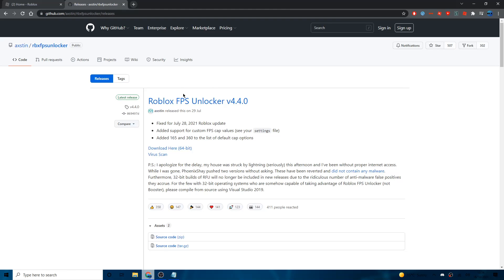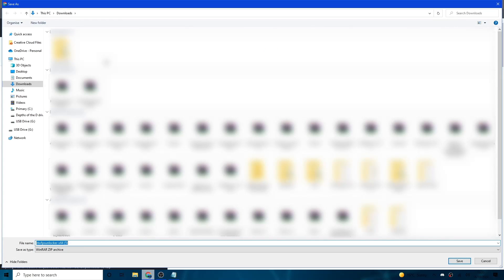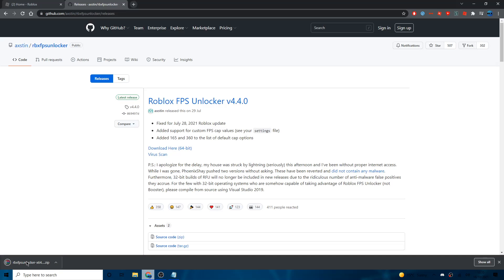If you see an ad, scroll down and click the correct link. You'll see the GitHub releases page. If you're watching this later, the version number may be higher since it's constantly updated. What you want to do is download the 64-bit version listed there. Click on that and you'll get a download prompt or see the file downloading in the bottom left.